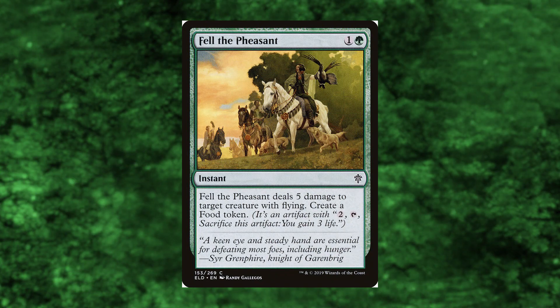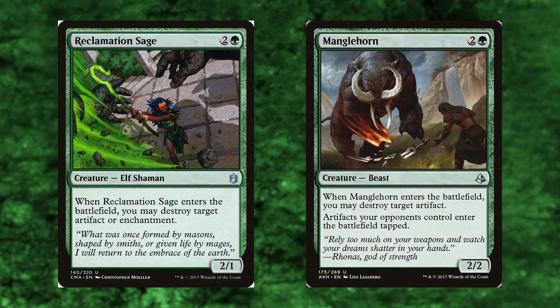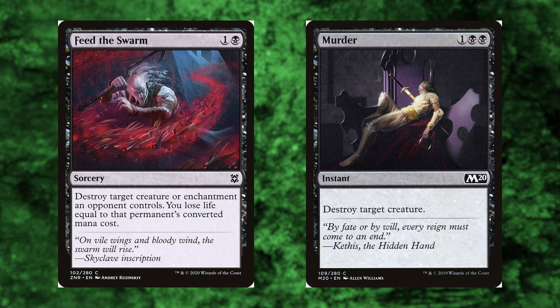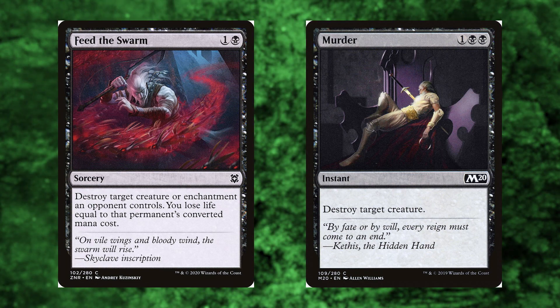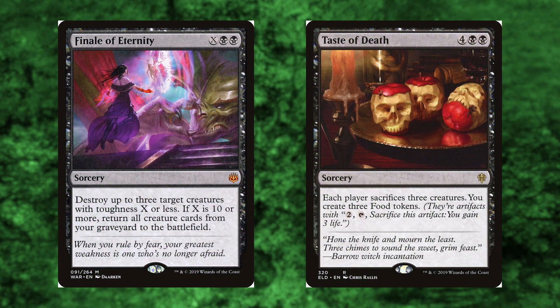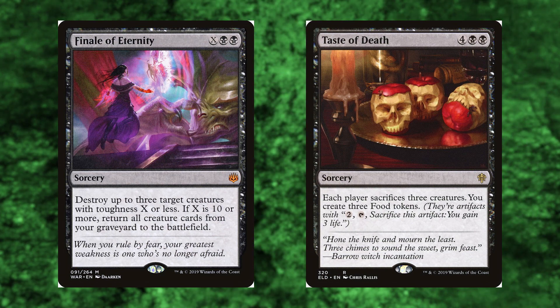We need some more offense. Field of the Dead — this makes a food and deals five damage to a flyer, but it's mostly used for the food. Reclamation Sage and Manglehorn both destroy a thing when they enter, and Manglehorn really isn't played that much, but he's really rude — making our opponents' artifacts enter tapped. Feed the Swarm and Murder just destroy a creature, clean and simple. Feed the Swarm can also destroy an enchantment, and it's one of the only black cards that does that. Noxious Gearhulk is another artifact for our juggernauts and Glissa, plus it destroys a creature upon entry. Finale of Eternity and Taste of Death bring more death — we can't have a nice buffet if there's a ton of rude creatures on the board, plus we'll possibly return something to play and make some lovely food.